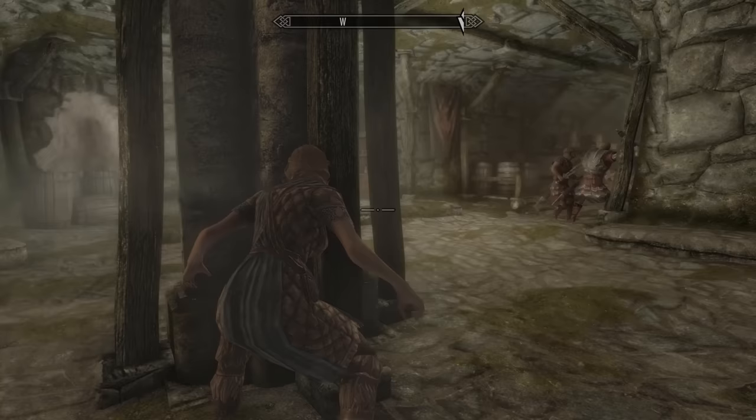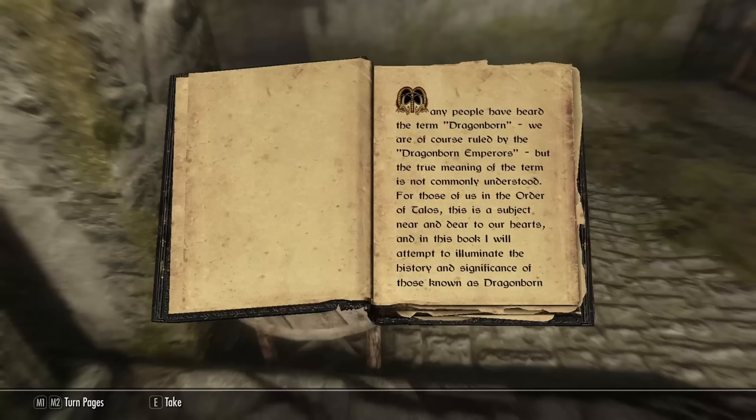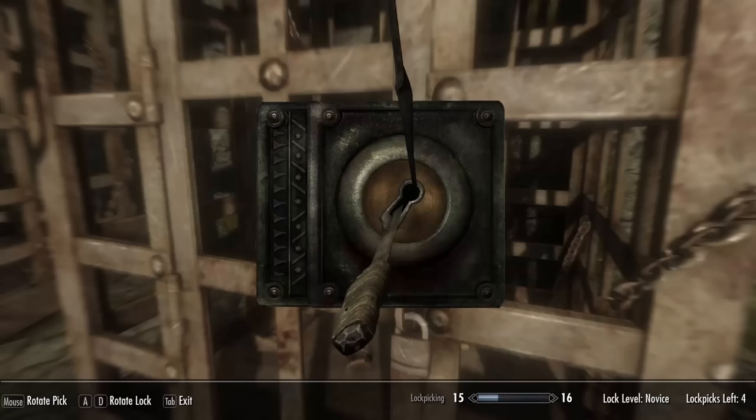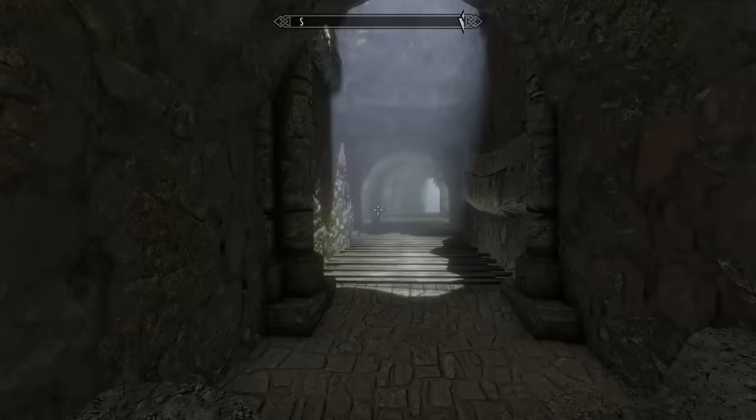This early game section is really boring when you can't fight. Either way, we continue until we find a torture chamber where Ralof and three other Stormcloaks are fighting a couple of Imperials. I decide to spend the time reading a book and picking some locks while they bash the heads of the Imperials in. I then follow this merry band watching them fight more Imperials until the dragon breaks a bridge after Ralof and I cross it.